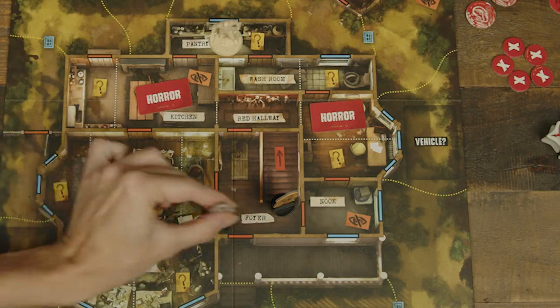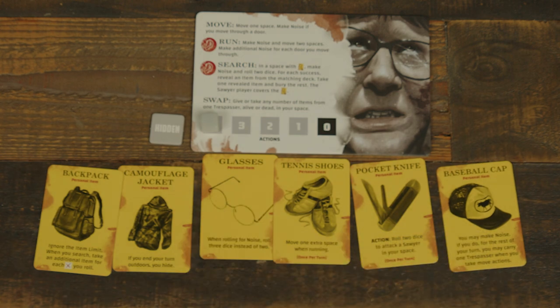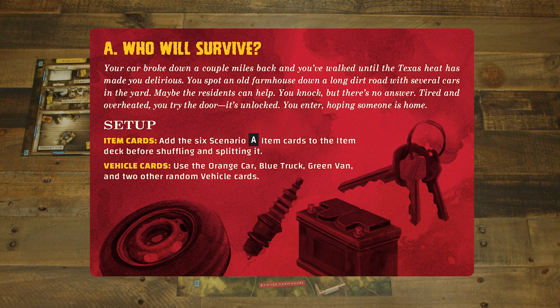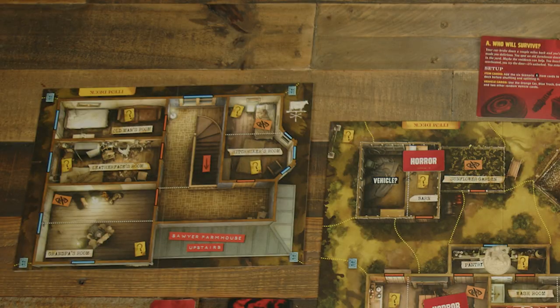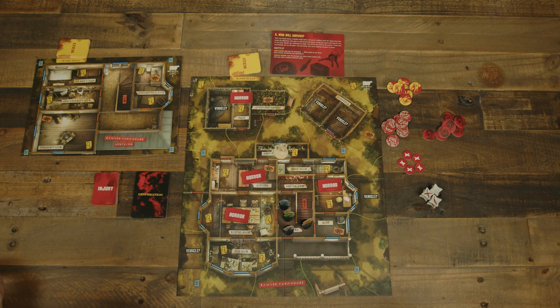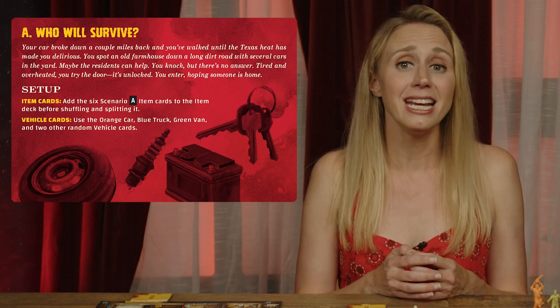The trespassers each choose a color and take the matching board, mover placed in the foyer, hidden token, and cube set on the four space of their board. In a game with only one trespasser player, they play two trespassers, taking two of each material. They then shuffle the personal item cards and reveal six; each player chooses one to keep and all others are returned to the box. Set up the scenario by taking the item deck from the freezer box, then follow the item card setup instructions on the scenario card, returning unused items to the box. Shuffle the item deck, split it in half, and set each on the item deck space of each house board. Shuffle the five vehicle cards according to the scenario card and place one face down on each vehicle space of the downstairs board. Finally, follow the token setup on the scenario card and return any extra tokens to the box.